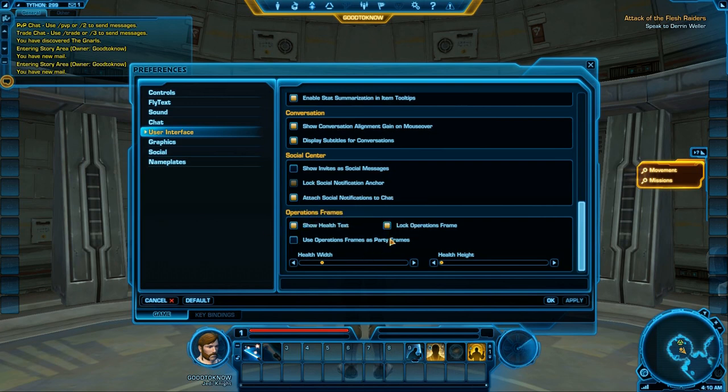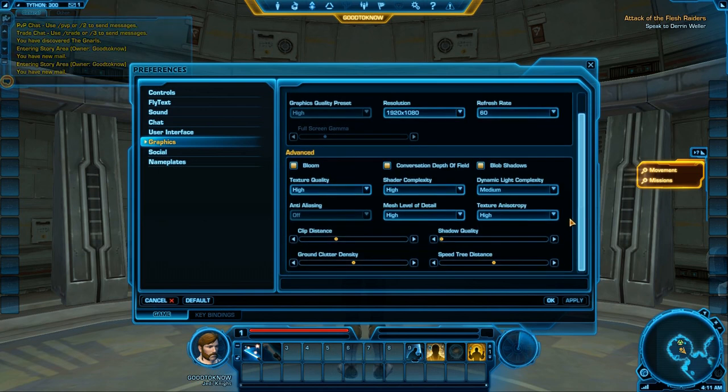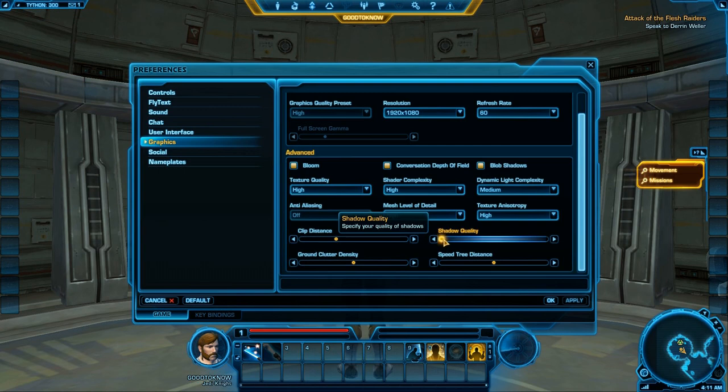For Graphics, I personally run in Windowed Mode so the game doesn't disappear into the background when I work on other monitors. If you have a low-end PC, turn down your Clipping Distance and Shadow Quality for good performance boosts. The same applies to Anti-Aliasing and setting the rest of the options lower.